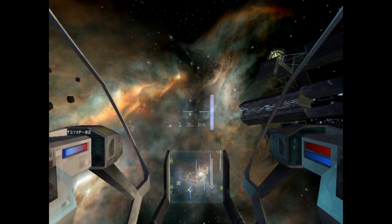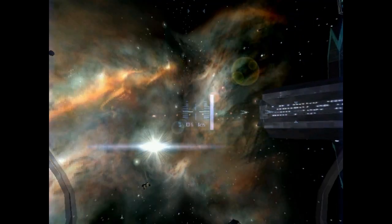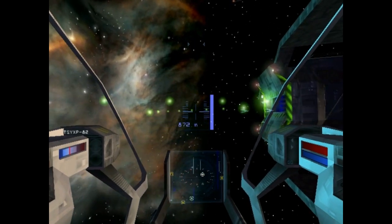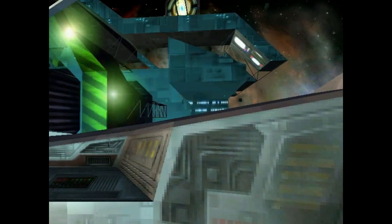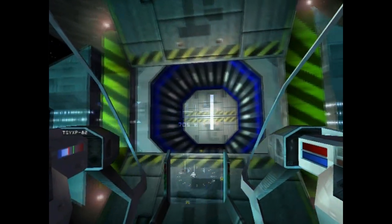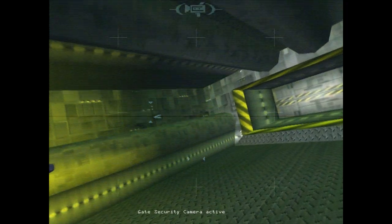There we go. Hey, shipyard! I'm pretty sure that guy is close enough. This is the Teladi Positive — please dock as soon as you get the green position light. You better hurry and open up because I'm coming in now whether those doors are there or not. And in we go. Successfully docked.